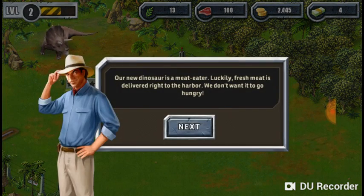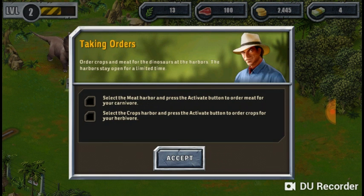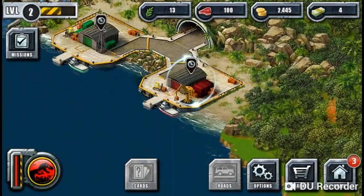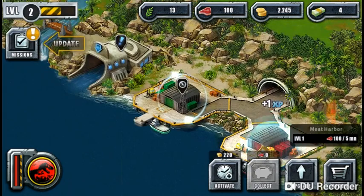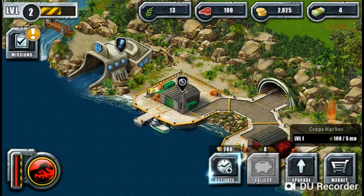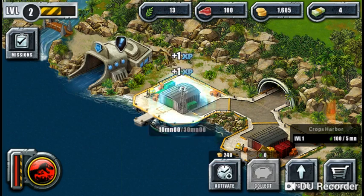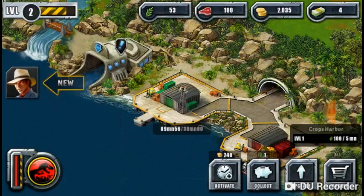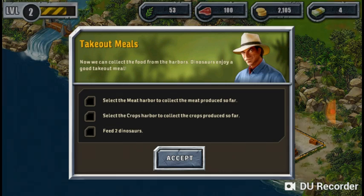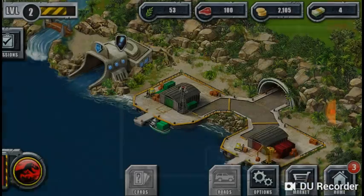New mission! Your food shipment is delivered to the harbour — we don't want to go hungry. Activate the main harbour, activate crops. Okay, we set off two times by accident. Let me flip the farms, feed two dinosaurs. Okay.